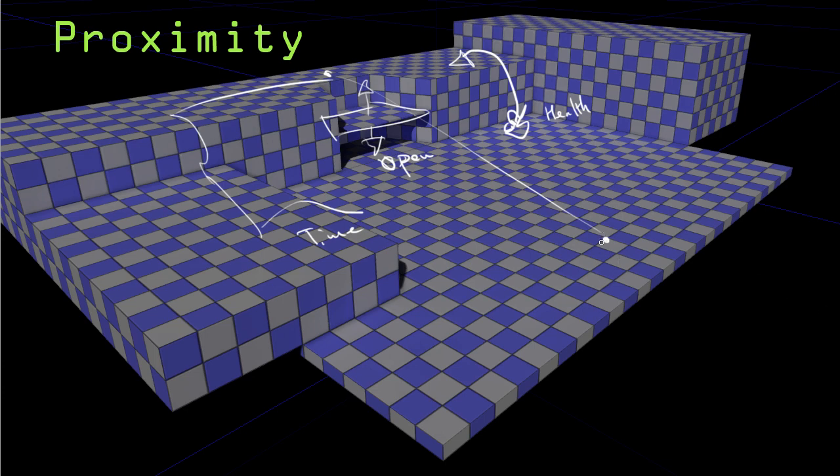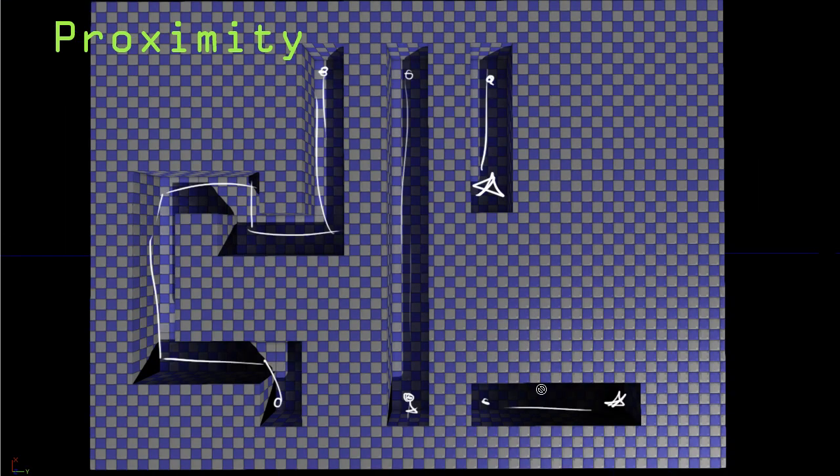Height is more easily managed because you incorporate it into any good design. Proximity is more important once you start building rooms where players can choose between routes. Within any given route, once you've picked a path you generally won't stop and run back since the distance stays the same regardless. So that covers height and proximity.